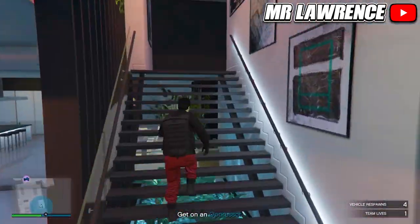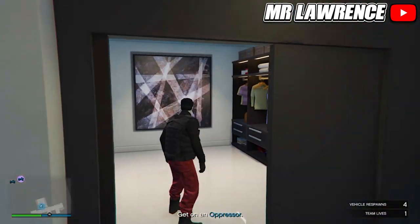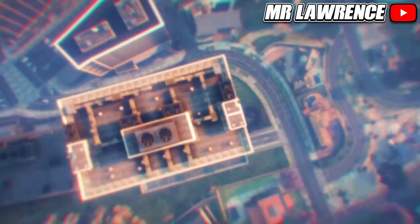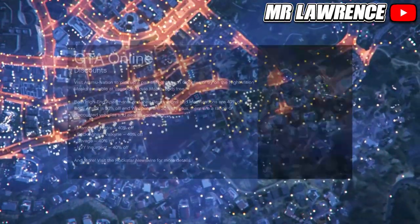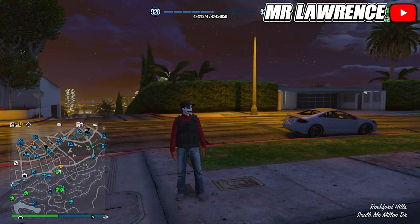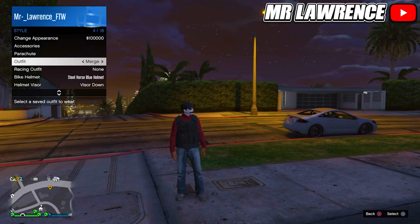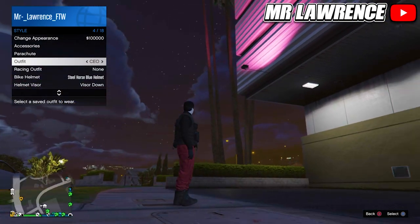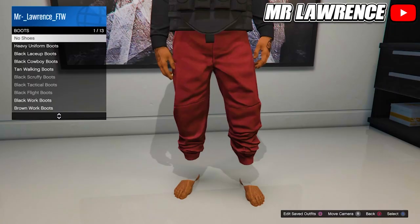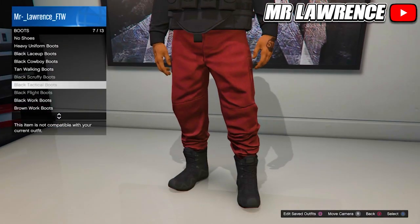Go to your wardrobe, save this outfit in any slot, and quit the mission through your phone. When you spawn back you can equip the red joggers outfit through your interaction menu. This is also another method to save a CEO vest. You can add shoes, accessories, and more to this outfit.